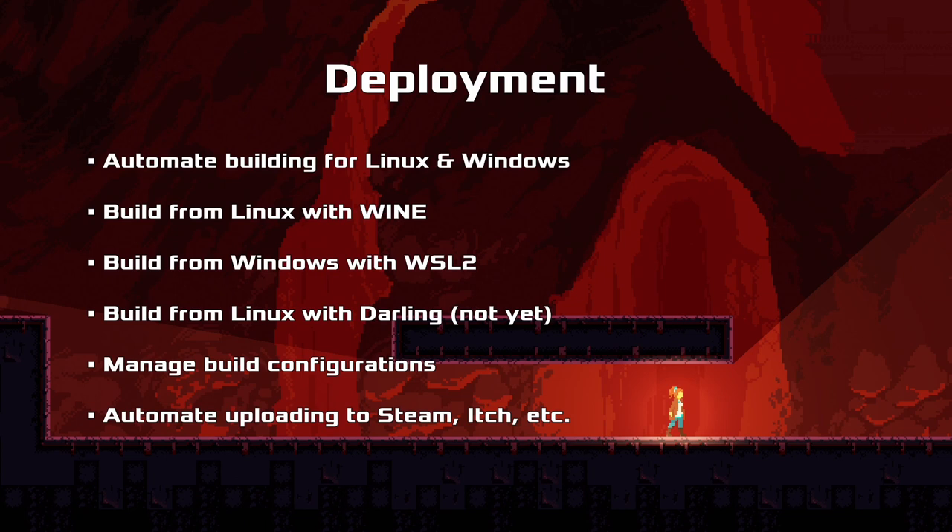Mac OS, unfortunately not. There's a project called Darling which is supposed to do the same thing as Wine, but SBCL just hangs on there, and I tried to contact the devs - they have not gotten back to me in three years, so maybe someday. We also need to manage different build configurations - a development mode with several checks and safety guards activated, and then deactivate all of those for a release build to get the performance boost. And we automate uploading to all the different platforms. Now if you have a system configured for Trial, you can hit one command - usually just ASDF make my-game - it'll build for both platforms, check that it actually launches, and upload it to all designated platforms.